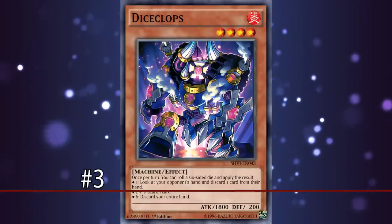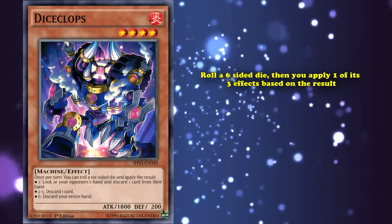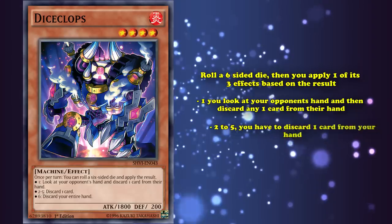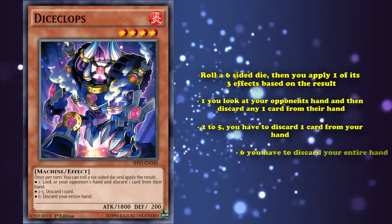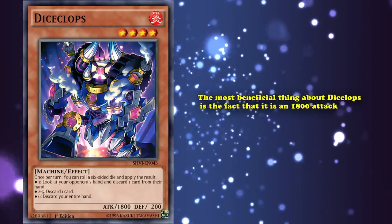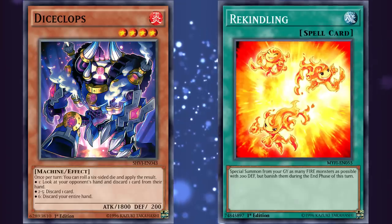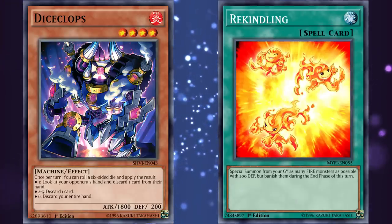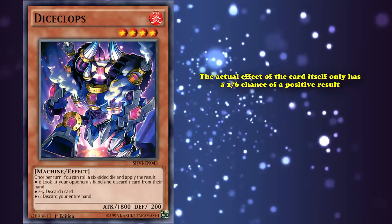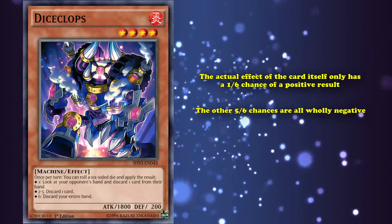At number 3, we have Die Slops. This is a level 4 monster with 1800 attack, with an effect where you roll a six-sided die and apply one of its effects based on the result: roll a one and you look at your opponent's hand then discard any one card from it; roll two through five and you have to discard one card from your hand; roll a six and you have to discard your entire hand. The most beneficial thing about Die Slops is that it's an 1800 attack fire monster with 200 defense, making it technically a target for Rekindling. But the actual effect only has a one-in-six chance of a positive result, while the other five results are wholly negative — especially having to discard your entire hand.